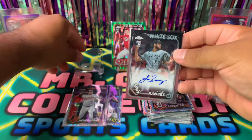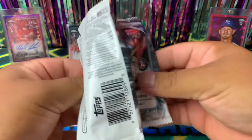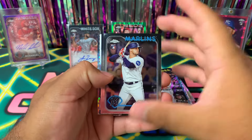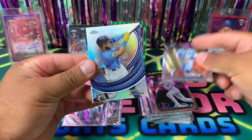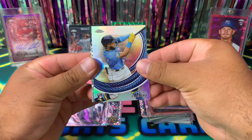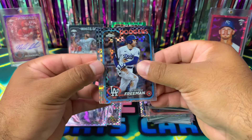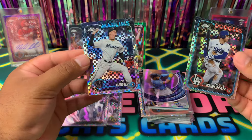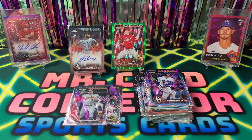Final pack — gonna flick it for good luck. Thank you guys so much for watching. We got a Jacob Amaya, a Mike Trout base, Adolis Garcia, rookie Junior Caminero, Stokes for the Dodgers, Freddie Freeman with a print line, and for the Marlins another print line. Not the best monster box, but we got an autograph rookie and a rookie green ray wave numbered to 99. Let us know in the comments what you think about these monster boxes. Like, comment, subscribe — catch you guys next time!